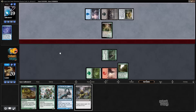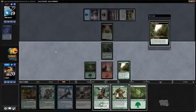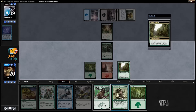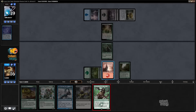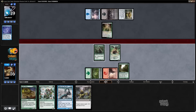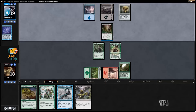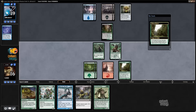Deathrite Shaman — interesting. Sylvan Library — awesome. How much do I want to pay? I think just four. And then I have to consider if I want to dismember the Deathrite or not. I think I don't necessarily, not quite yet. I'll feel silly if they pass with mana to activate Brainstorm and it seems correct to dismember the Deathrite, but I don't see that happening.